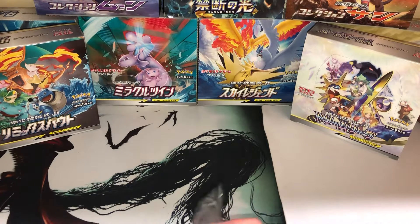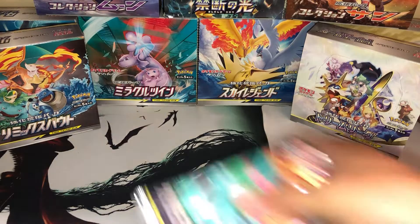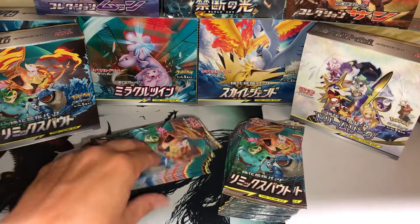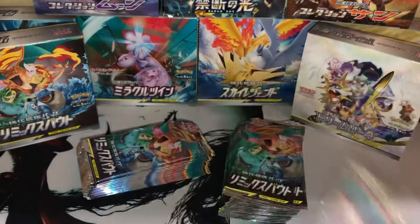We are on the search for that Blastoise Piplup Tag Team Alternate Art. That is what we're looking for, and we're not going to waste any time. We're going to do this as a speed video — basically a speedrun — because we've seen every single card in this set already, and we just want to get the secret rares now.